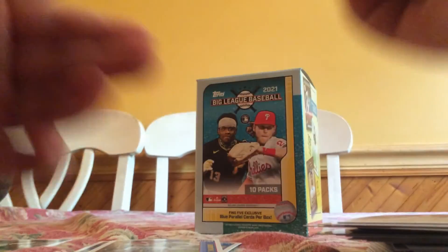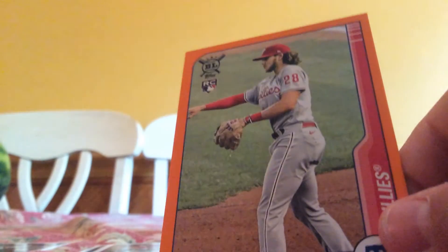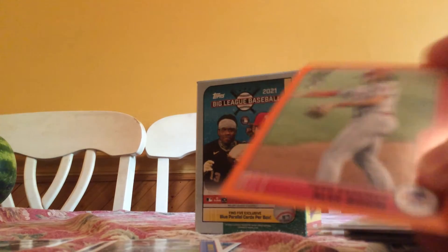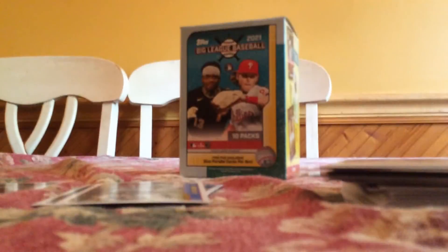Ronald Acuna blue, Christian Yelich Souvenirs - 460 feet - and a nice Alec Bohm orange. That was actually pretty nice. I wish I would have known there was going to be an autograph - I would have saved it for last. I didn't think there was going to be an autograph. Let's go!